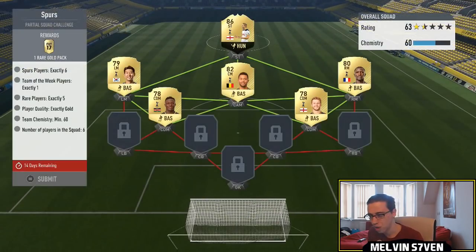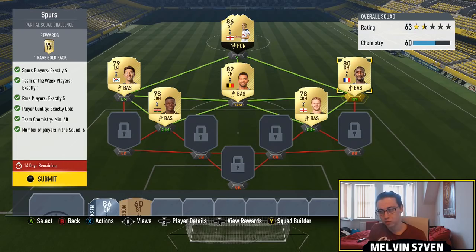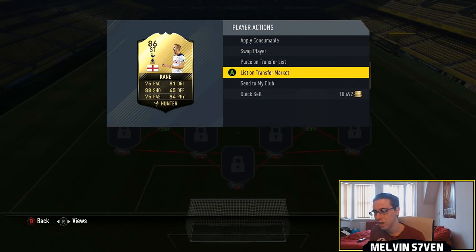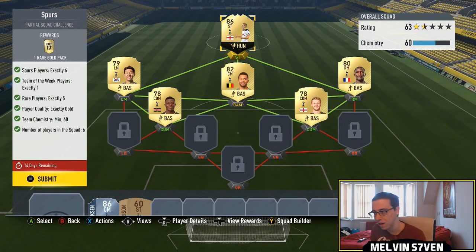And now the most expensive squad. You do need 60 chemistry, which means everyone needs to be in the correct position, so you can't use an informed Trippier at right mid, unfortunately. I managed to get this Kane for 75k — the reason he was 75k is because that is his max. And as you can see, he's extinct. So is his 87 at about 110k. The only ones available are the 88, 89 — the 88 is the Man of the Match — and the 90.